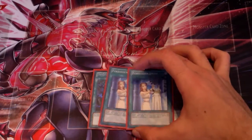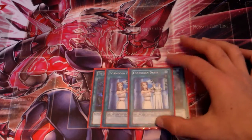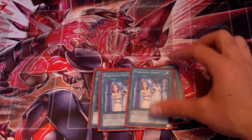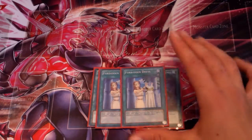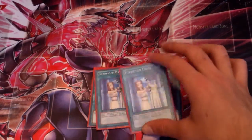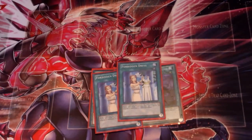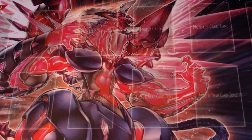Forbidden Dress protects from Blaster and other things that might destroy Ophion. Versus Dragons this is very important — Ophion is a huge win condition against Dragons and the name of the game is to get him on the field and protect him as much as possible. Dress helps you do that.